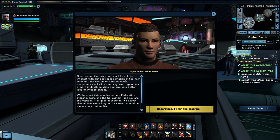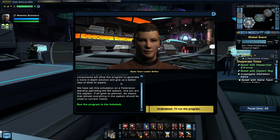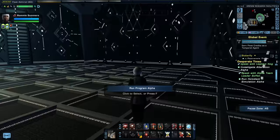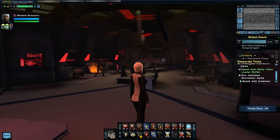What do you need me to do? Once we run the program, you'll be able to interact with our best approximation of the new timeline. We have set this simulation on a Federation starship patrolling the Sol system, and you are the captain. If all goes as planned, we expect almost everything in the system should be close to current reality. I like the idea of delaying the Iconians — if we can delay them to a time when we're able to deal with them, that's much better, and we don't actually have to destroy people.